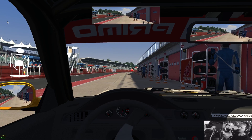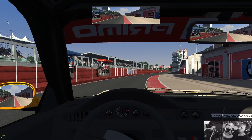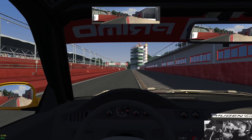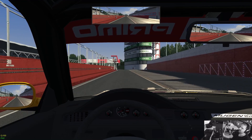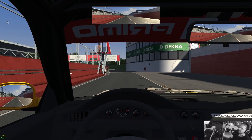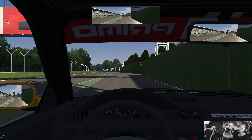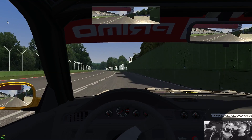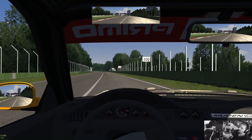Using the H-pattern for full authenticity. It seems to have a reasonably powerful engine. We've been forced by Assetto Corsa to follow the speed limit — they've installed chips in all the cars. I hope they allow people to break the rules in the future because I like to be a rebel; I can pretend to be a pirate whilst driving this.